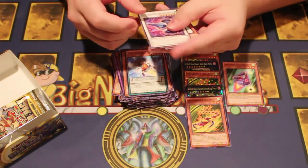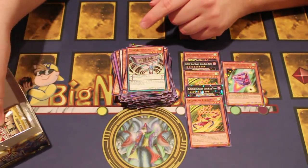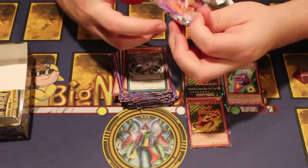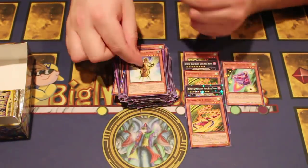Star Foil of the High Speed Droid. Yesenju — gotta take those L's. Next up: Shubara, Melodious, and her. I wonder if we're going to pull any more.